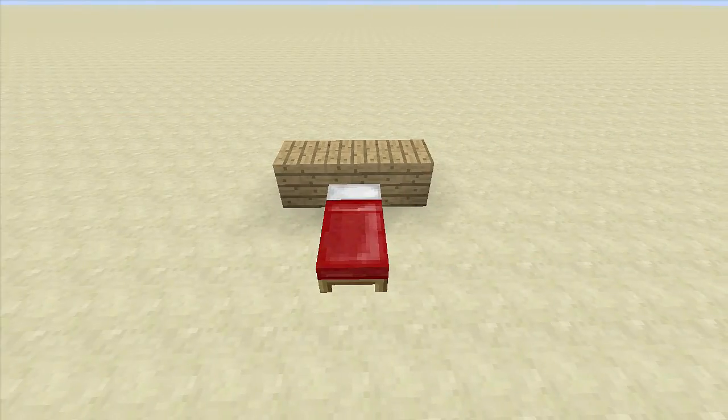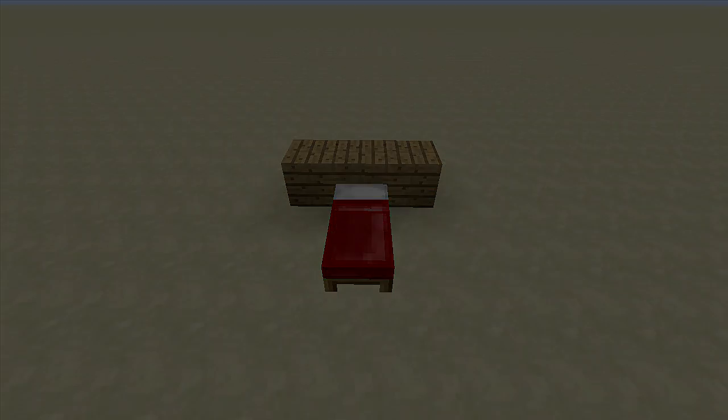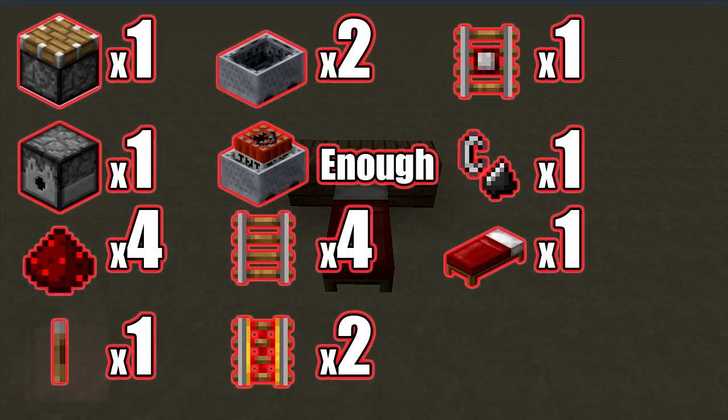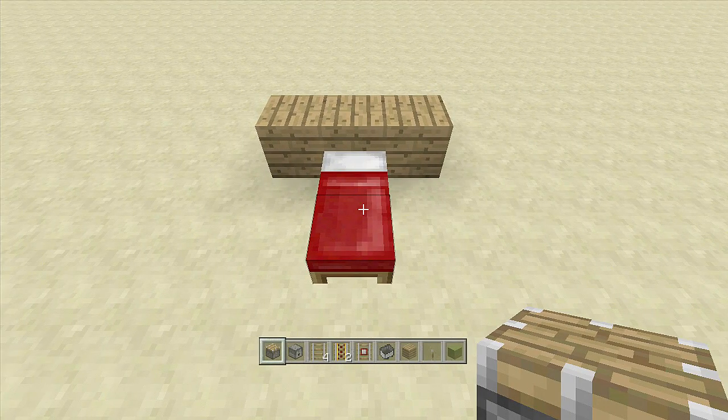I'll normally give dimensions for my builds, however this is a very simple one — just get a bed next to the wall. The resources you're going to need are: one piston, one dispenser, four redstone, one lever, two minecarts, minecarts with TNT, four rails, two powered rails, one detector rail, one flint and steel, and one bed. Once you have gathered your resources we can start building.